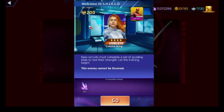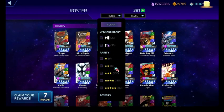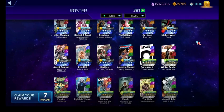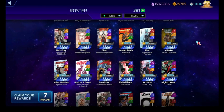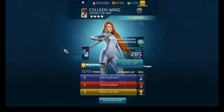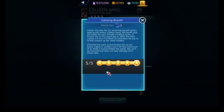Let's look at Colleen Wing, one of the daughters of the dragon — a blue, red, and yellow user. Because she's a newer character or, more specifically, I don't have that much experience using her, we're going to go into my Colleen and actually look at her. I do know she has a couple of abilities that come cheaper as long as common breath tiles are on the board.